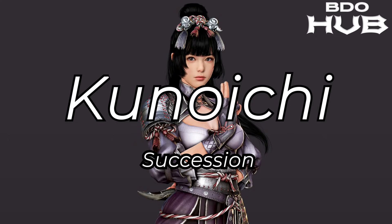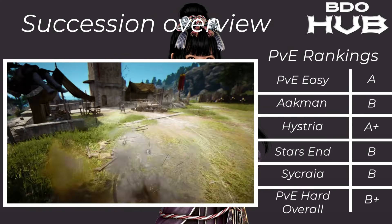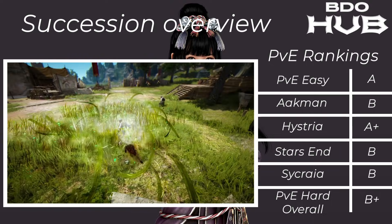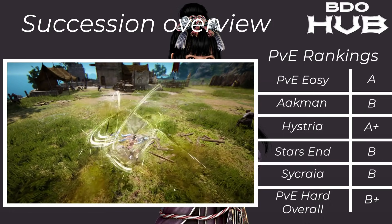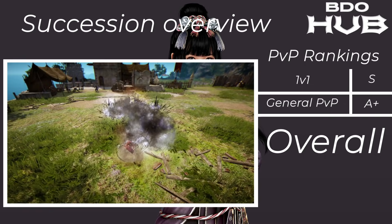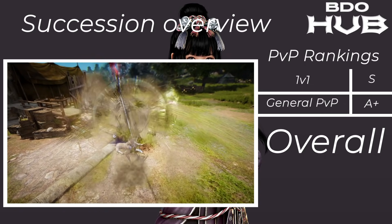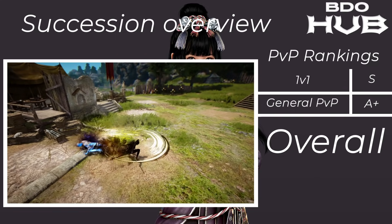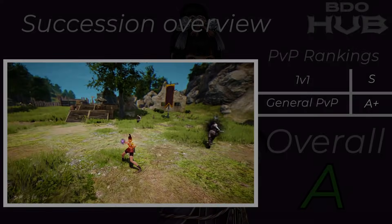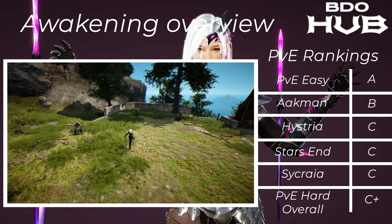The Kunoichi Succession. PvE easy A, Akman B, Hysteria A+, Starzen B, Sycraia B, so overall for the hard places a B+. For PvP she does very nicely: 1v1s easily an S tier, and in general PvP an A+ — decent AoE, control, and good damage. Overall PvE and PvP: an A.